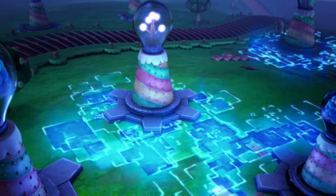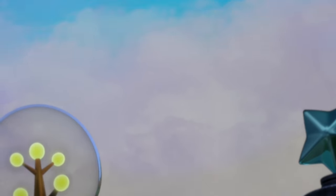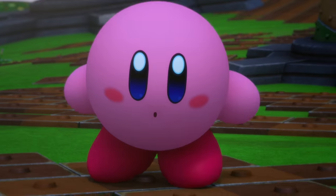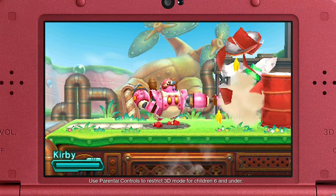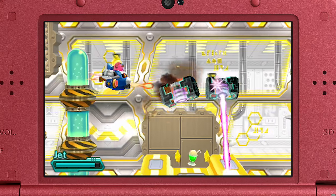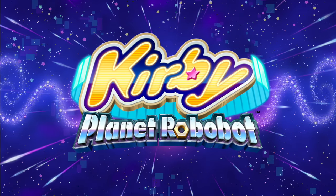The once peaceful planet Popstar is under threat of mechanization. Kirby must rise up and use their power against them. The Robobot armor is the key to saving his world. Landing on Nintendo 3DS, it's Kirby Planet Robobot.